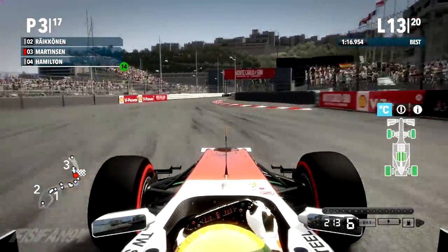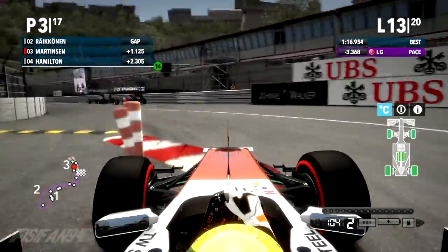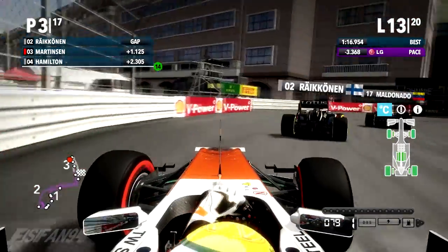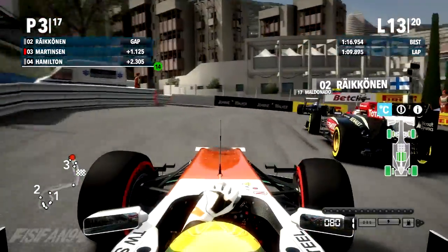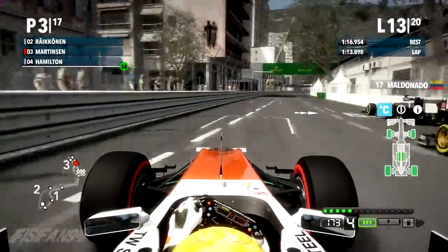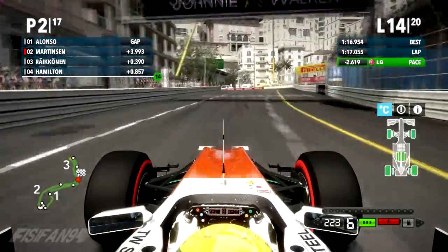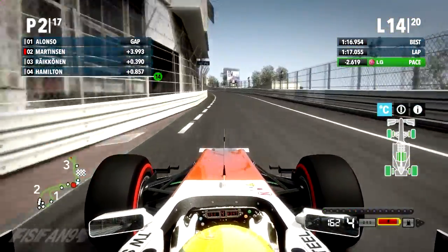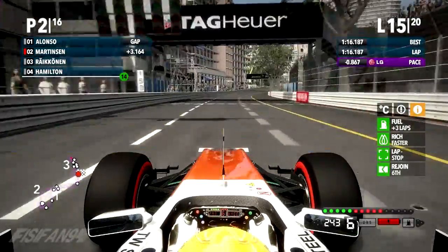Coming around the historic Monaco circuit — there's a Williams backmarker holding up Kimi Raikkonen massively. He's being shown blue flags but he doesn't want to listen. Past Maldonado, still holding station — Raikkonen's lost out massively because of that. Somehow Raikkonen has had to back up massively to avoid him and I get around to take P2. Kimi Raikkonen must not be happy with Maldonado there. I have no idea how I managed to not put my front wing into the back of Raikkonen.